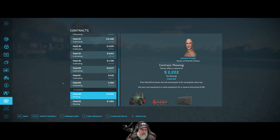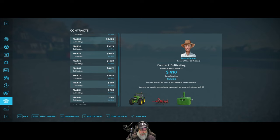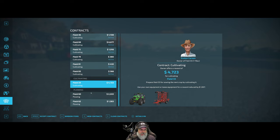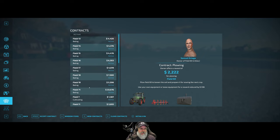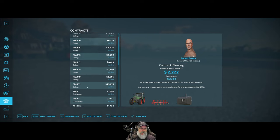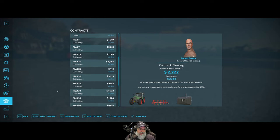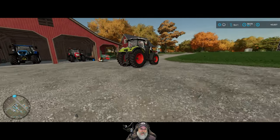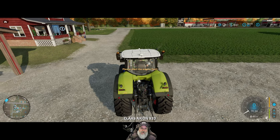We have two more cultivating contracts - we'll take those. Looks like that's it, nothing else coming up. Too bad we didn't get a harvest contract, that would have been fun. Alright, we've got the usual baling and cultivating. The AI will take care of all the cultivating except maybe the smallest fields I can knock out in a couple minutes. We'll also use the AI for baling. First step is getting all the equipment out to field 71 - we always start with 71 because it's the biggest field.